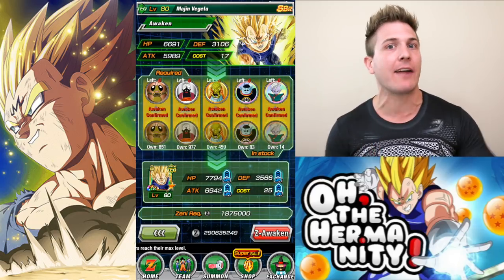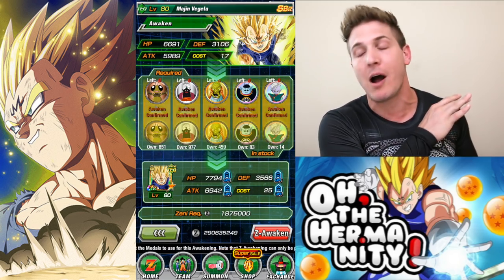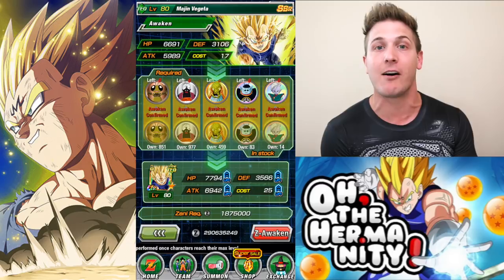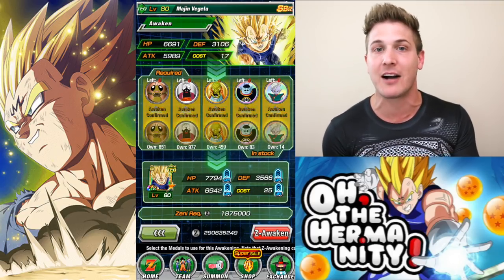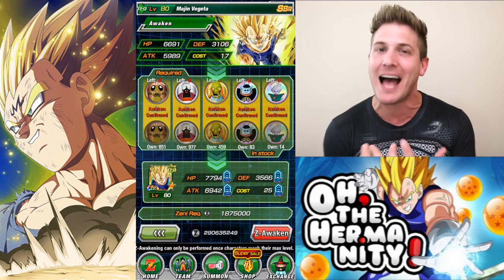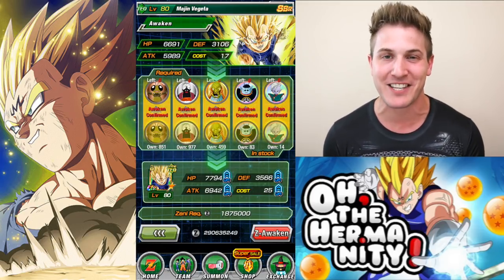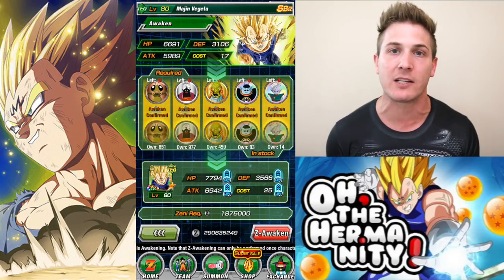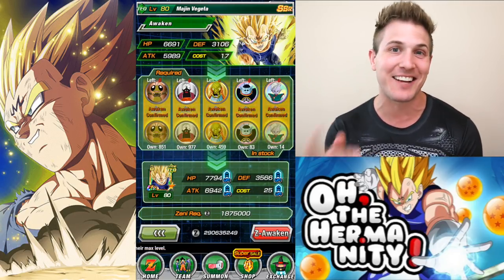Like I said, it kind of stinks that you have to use a summonable unit, but at the end of the day, if you have AGL Majin Vegeta, you will probably never even touch the other two — so why not put them to good use and feed them into the man himself, LR Majin Vegeta. If you can comment below and type out how many times I said Majin Vegeta in this video, I'll thumbs it up — or the first person to count it all, I will add you to my Dawkins friends list. Hope you guys enjoyed the video, be sure to smash that like and subscribe button if you haven't already. I'll link to all my other videos showing you guys how to get units from SA1 to SA10 during the end screen of this video. Have a great day guys, I'll see you next time.